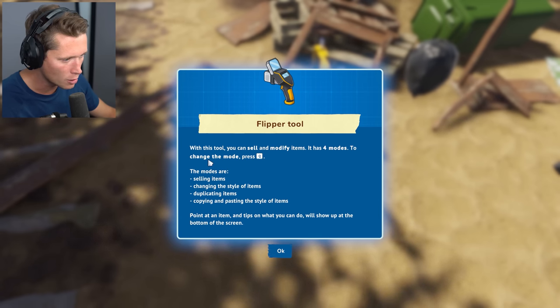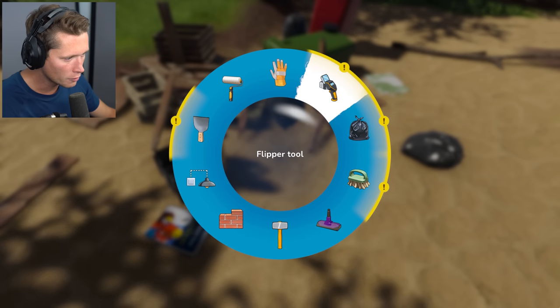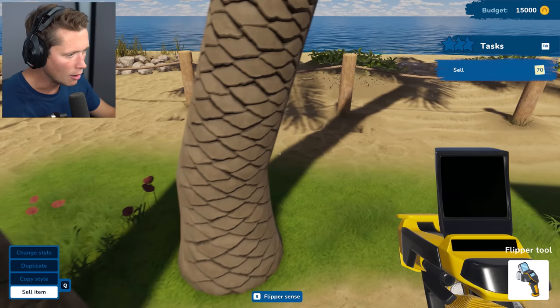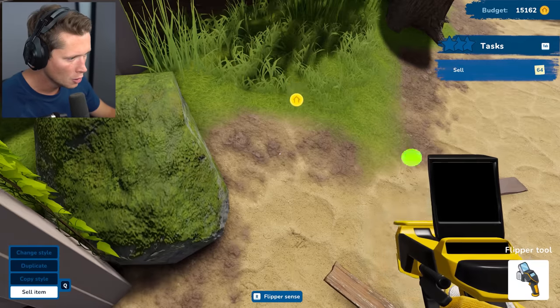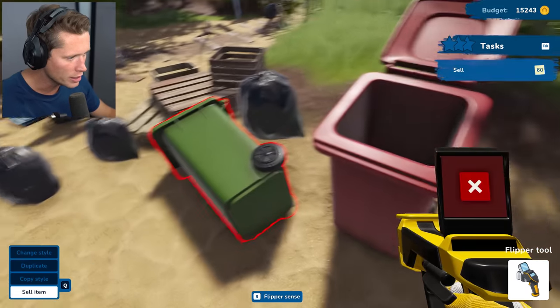The Flipper tool explanation: with this tool you can sell and modify items. Four modes — change the mode by pressing Q: selling items, changing, duplicating, copying and pasting. Look at all our tools! I'm just going to run around and try to pick up as much trash as I can. Using our Flipper tool — it gets rid of the trash too — so I'm going through getting everything.